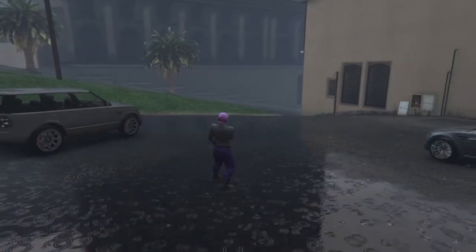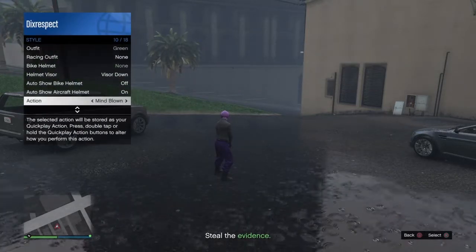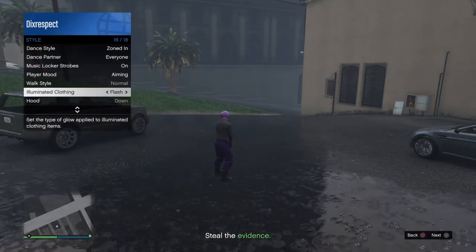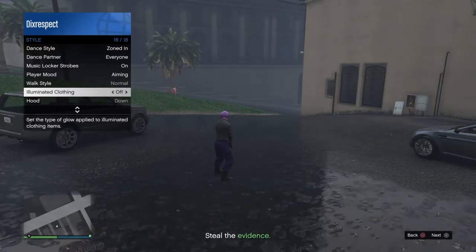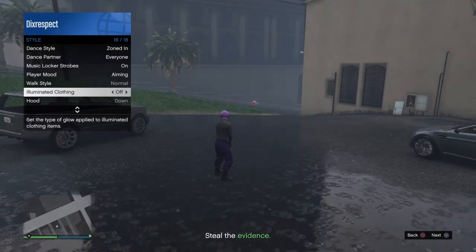Once you load in, take out your interaction menu. Now go down to style, then go down to illuminated clothing. You're going to want to spam this for at least 30 seconds. Once you did that you're going to want to leave this up and just wait until you get kicked out.